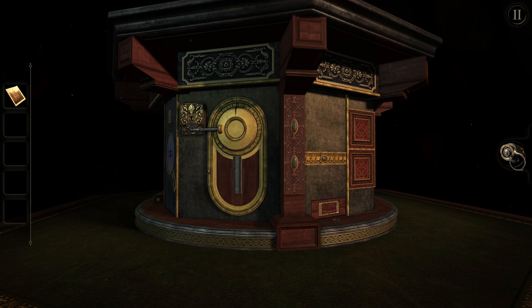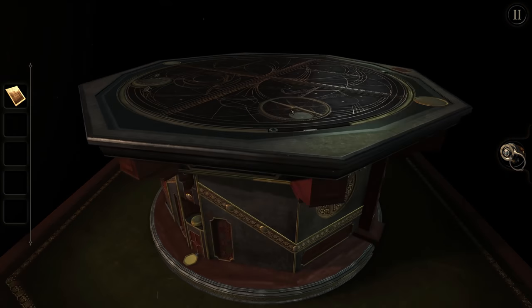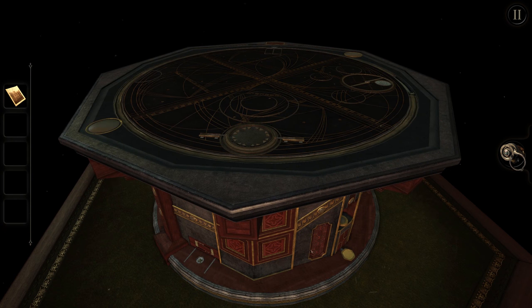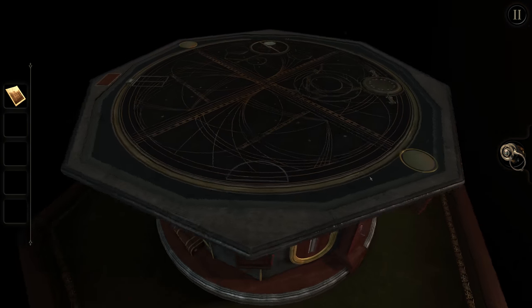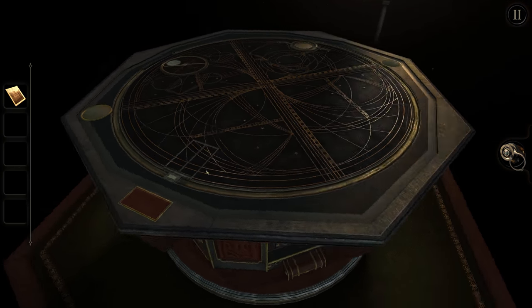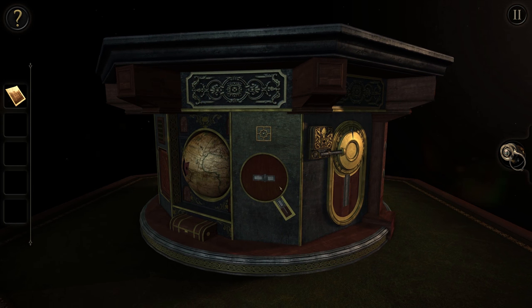The boxes are just gonna keep getting smaller but we're gonna zoom in on them so they're gonna seem bigger — it's gonna get weird. Obviously we're gonna have to get into this weird-looking table. It would be a nice table; you couldn't really sit on it because it's a block down here. You couldn't use it for anything because it's too expensive to put a drink on.